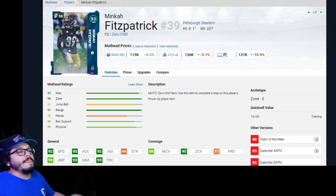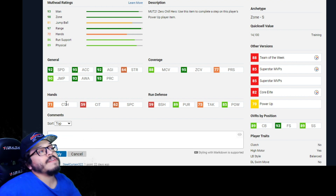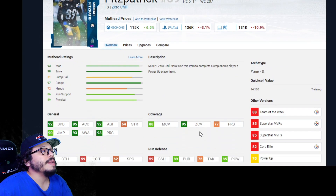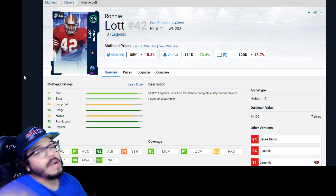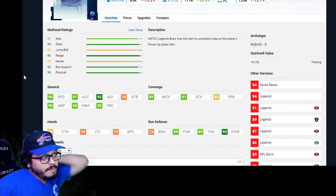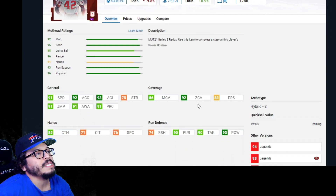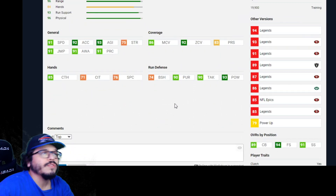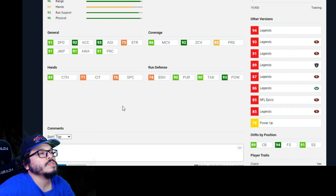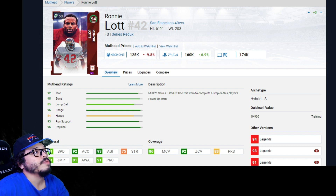Switching to safeties. I like Minka Fitzpatrick: 92 speed, 88 man, 95 zone, 89 pursuit, 85 hit power — he's all over the place making plays. You can get his power-up for pretty cheap, like 2K. Ronnie Lott's power-up is available through solos: 90 speed, 85 man, 91 zone. Powered all the way up he hits 91 speed, 86 man, 92 zone. He can also switch positions to cornerback or strong safety. He was on my team for a long time before I moved on — I very much approve.